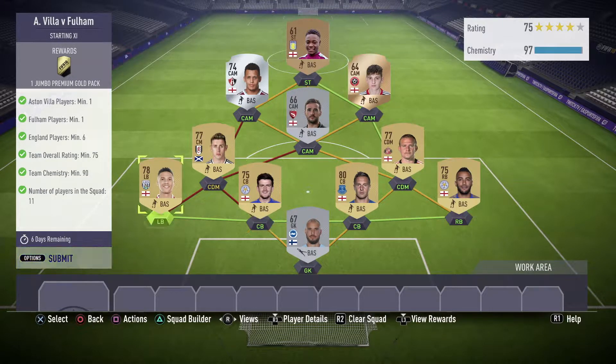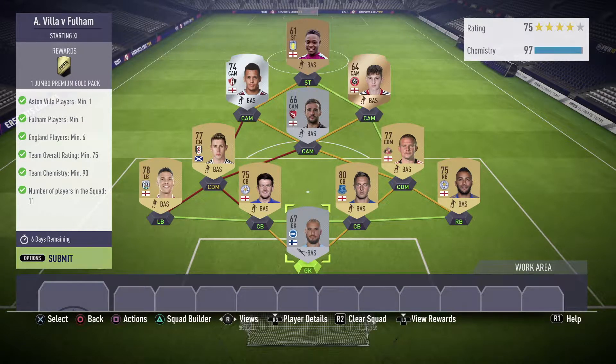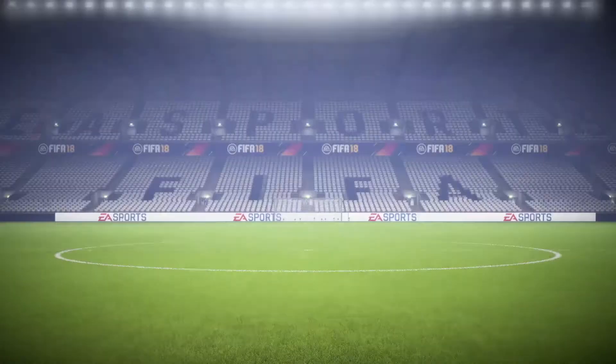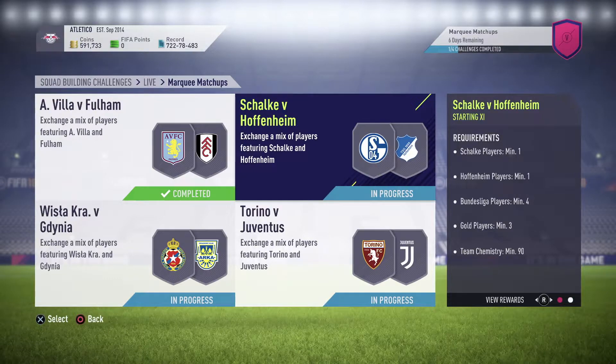I also got a few Premier League players with strong links between them, which helped me get the chemistry. I'm right on the mark for the rating, and I've got a Finnish player from Brighton as well. As you can see, this is really easy to get done, and the reward is one Jumbo Premium Gold Pack.